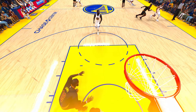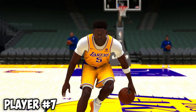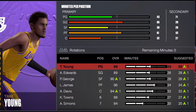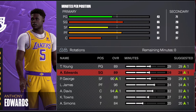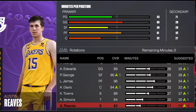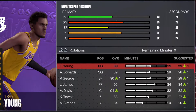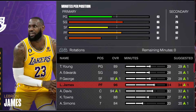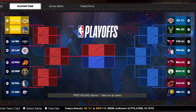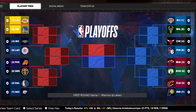The last player we're adding is Anthony Edwards — I know we already have Carl Anthony Towns, we're basically building the Timberwolves, but we're going with Ant. This is the team: Trae Young, Anthony Edwards, Paul George, LeBron, and AD as the starting lineup with a stacked bench. We need to win a championship or we're giving away a LeBron jersey.